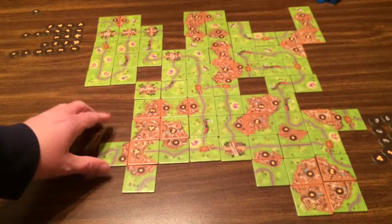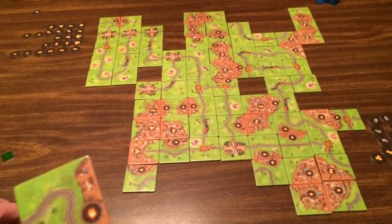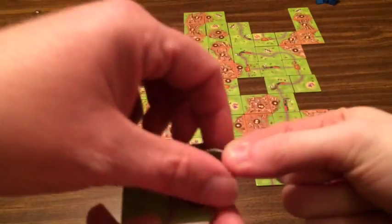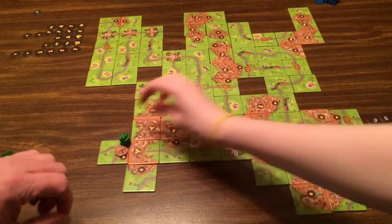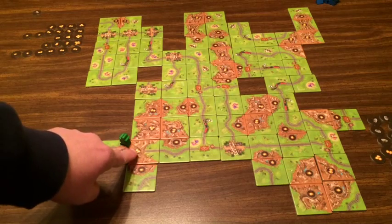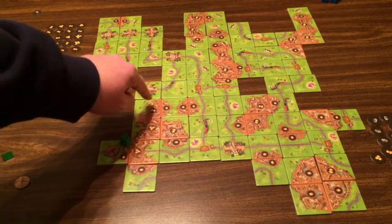One of the things we want to point out: we have mountain tiles here. Whenever you place a mountain tile, you'll see it's got a gold nugget on it, so you place a nugget token on there. On the back of the token is a rock worth no points. You place it down like so — that's your mountain, so you're basically mining for gold. When you score a mountain, it's like scoring a city, except you count up all the nugget tokens on the mine.